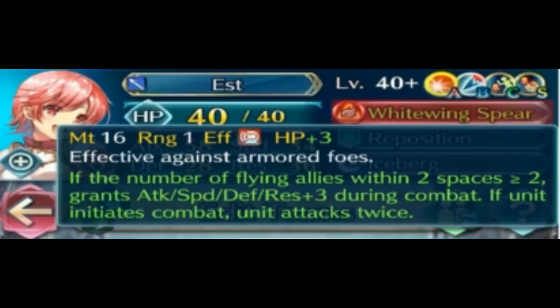If you're facing armors all the time, a Brave with armor effectiveness is brutal. On our other video we predicted she might get Brave armor effectiveness — and she did get Brave armor. Given her high attack, she's making me want to give her Death Blow 4. This forge is going to be so good in our meta that I may completely rebuild my plus 10 Est built for Berkut Lance and double Brazen Attack/Res.